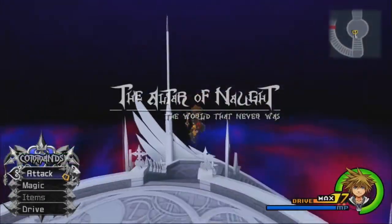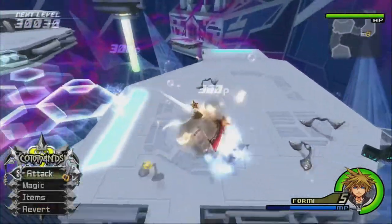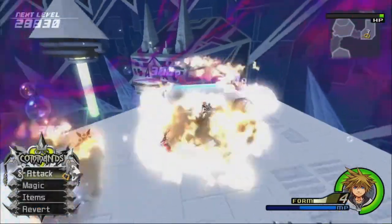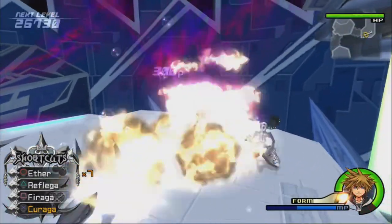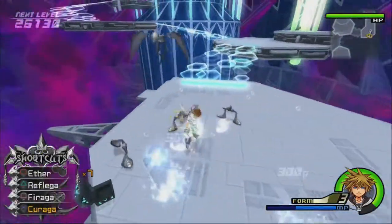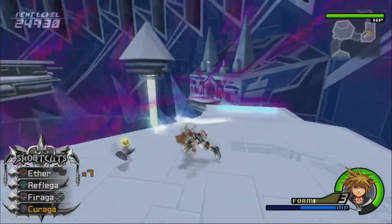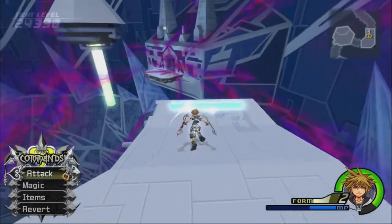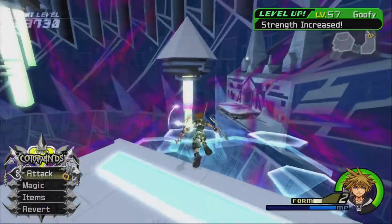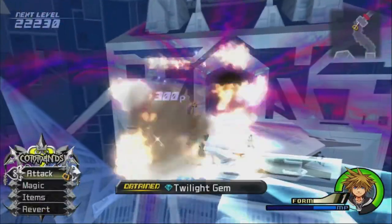We're going to start from the Altar of Naught again because I can't make up my mind. Look how slowly our Drive Gauge is depleting now that we have two Form Boosts. This room just has so many Creepers it's too much to pass up. Remember, you get one EXP in Final Form for each Nobody you kill - even weak ones like Creepers count for the same experience as tough ones. This combined with the Oath Keeper Keyblade means good times.